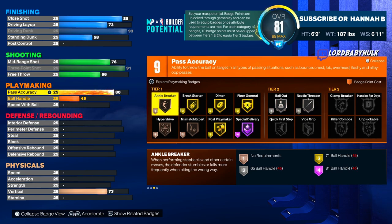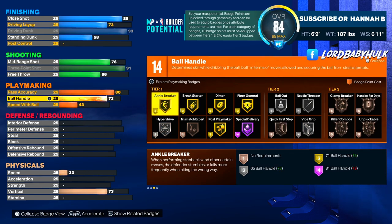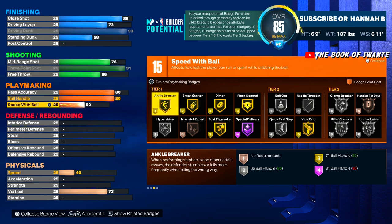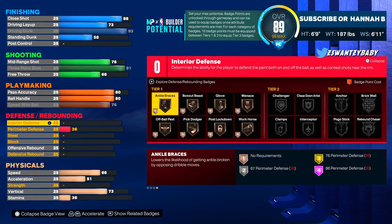Great pass accuracy for a 6'9" build. Your ball handle — 80 is all you need, and I'll tell you why. A little secret: the Paul George dribble is glitchy. I'm gonna drop a dribble tutorial later on how to really exploit that — it might be the meta for PGs too.